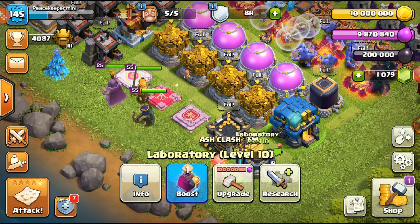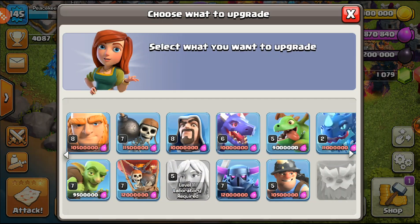At level 10 we're going to use the Hammer of Building — three, two, one, bam — and we now have max troops for our Town Hall 12.